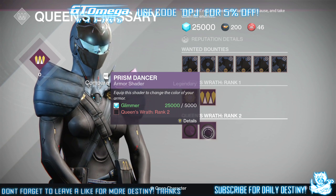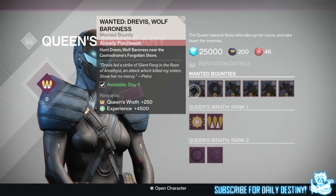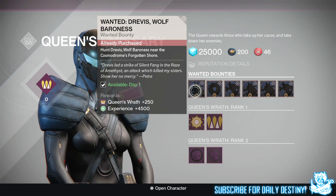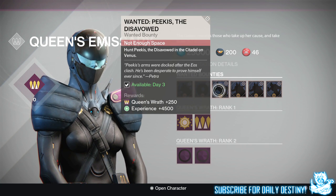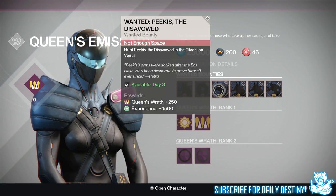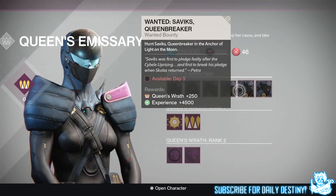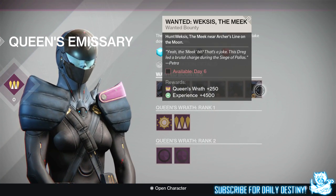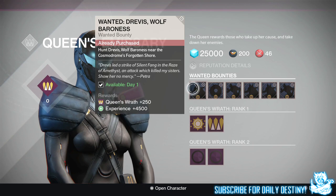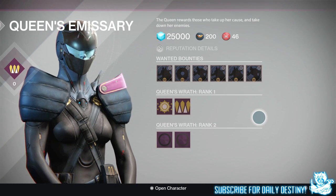The Queen's Emissary offers six bounties. The first three you can pick now: hunt Drevis Wolf Baroness near the Cosmic Drawings Forgotten Shore; hunt Calyx 12 in the Cosmic Drawing Sky Watch; and hunt Pikis the Disavowed in the Citadel on Venus. The fourth, fifth, and sixth aren't available yet — they're listed as available day four, day five, and day six. I'm guessing they'll unlock tomorrow.